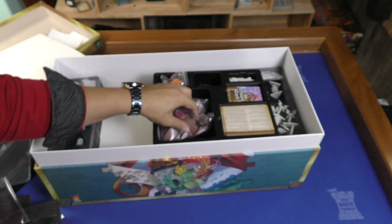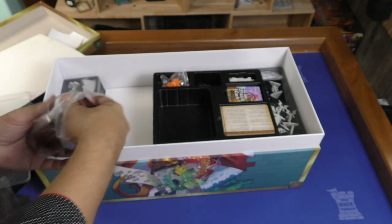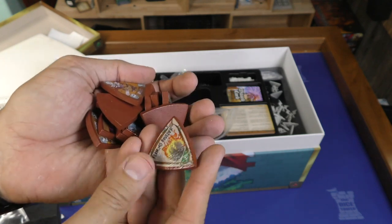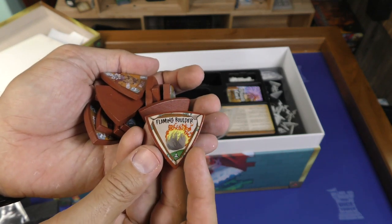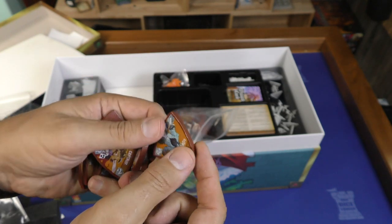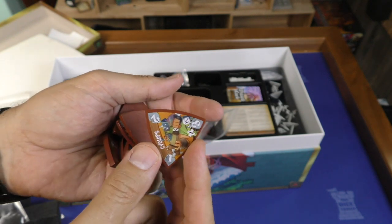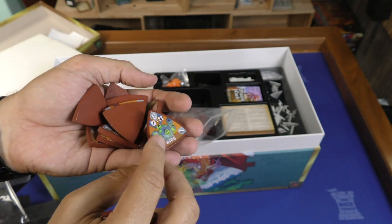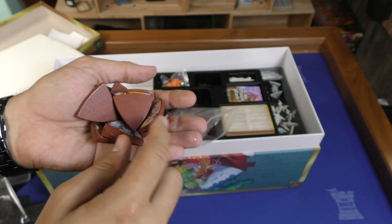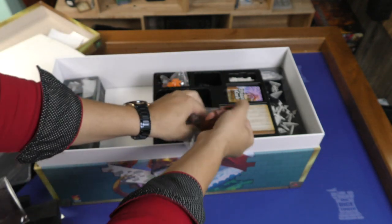Let's take a look at these tokens — let's just grab a fistful of tokens and randomize them a little bit. Here we go: flaming boulder, centaur, ogre, ogre, cyclops, Gollum. We got the necromancer down there. All right, so all of these tokens are in here.